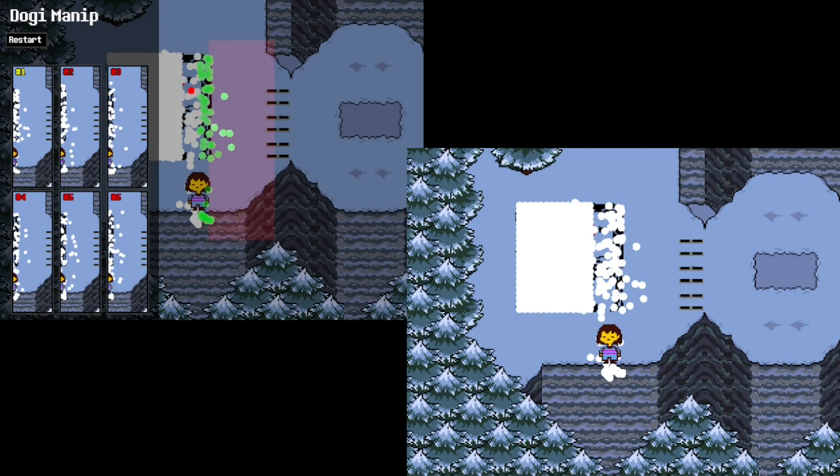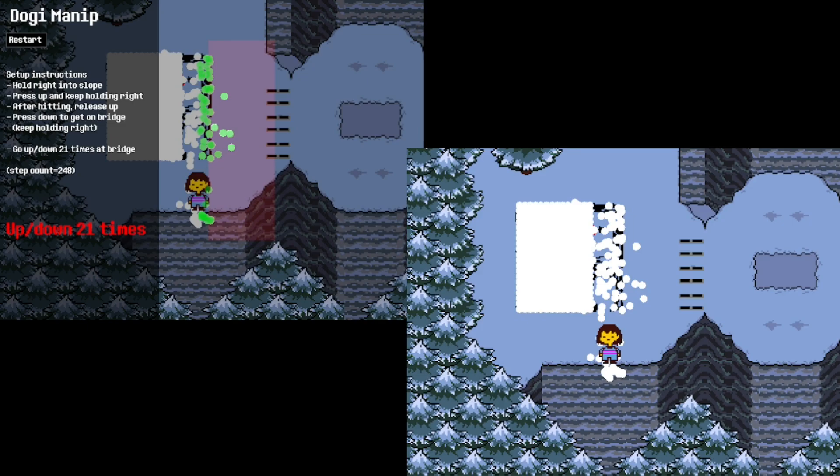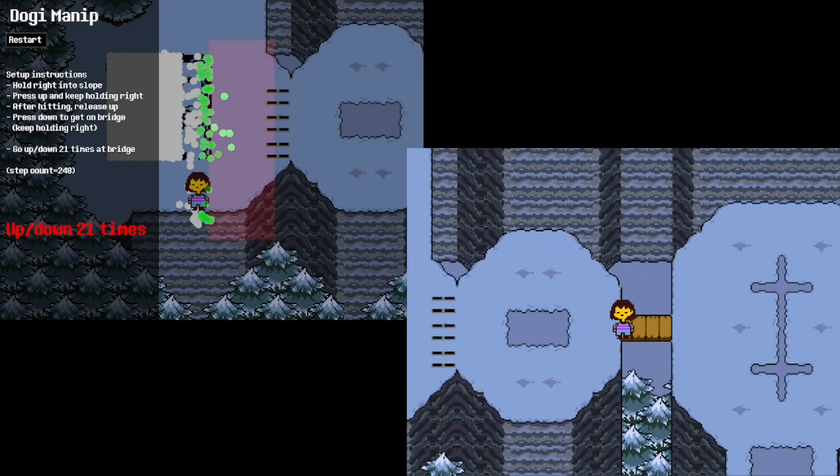Now this is perfect. We're gonna hit A on our keyboard, which will give us the setup instructions. The setup instructions to the bridge will always be the same. At the bridge is when it begins to vary — in my case here, it's up and down 21 times.